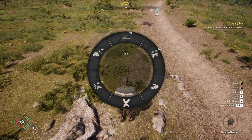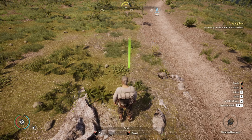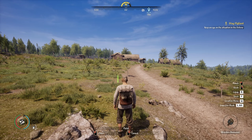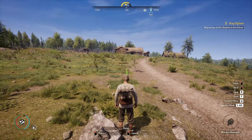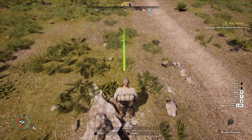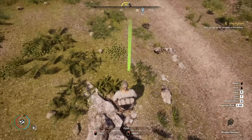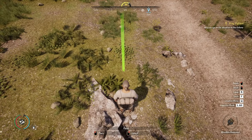We're going to pull up the building wheel with Q, go to buildings, then farming, then field. I'm going to line up with the compass so I don't hit the road — I can see the little green marker in front of me and check the W indicator at the top of the screen. I'm standing near a rock so I know I can't place it there, and I want to be just off the roadway.